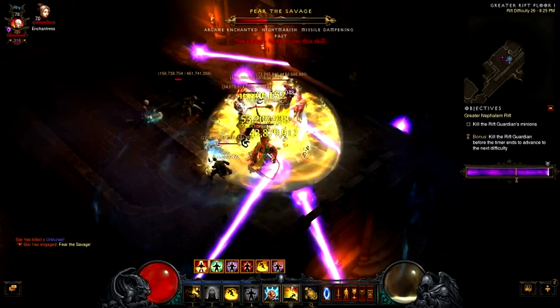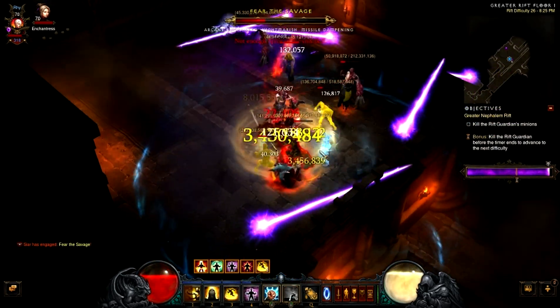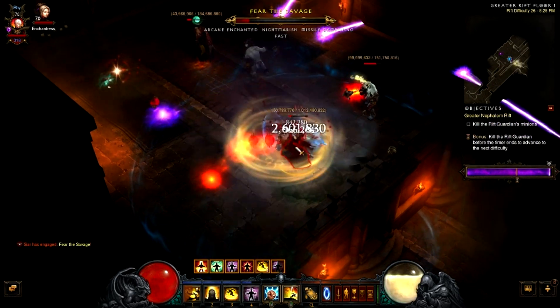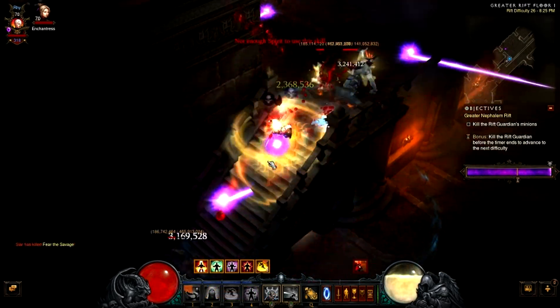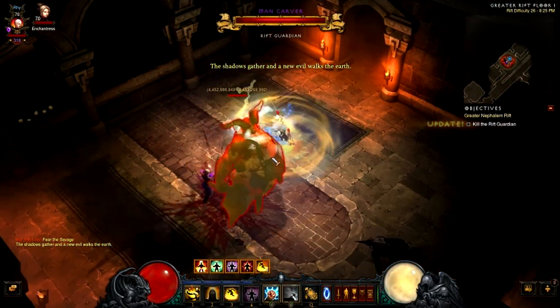Of course this is one of those that has a short dash turn, which makes it nice to catch enemies running away. One of the gripes I had with the Node Generator build was that I had trouble getting around during combat. That was quite fast actually.